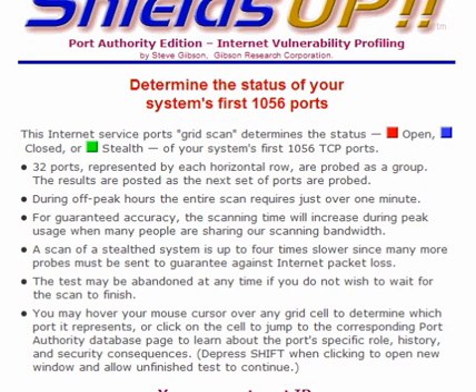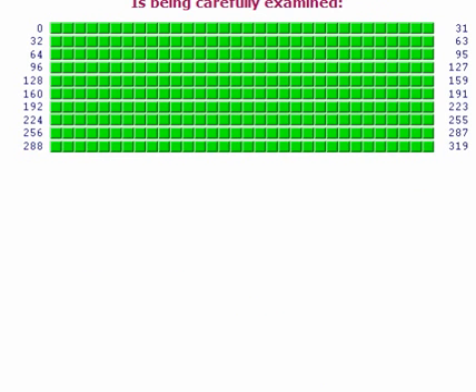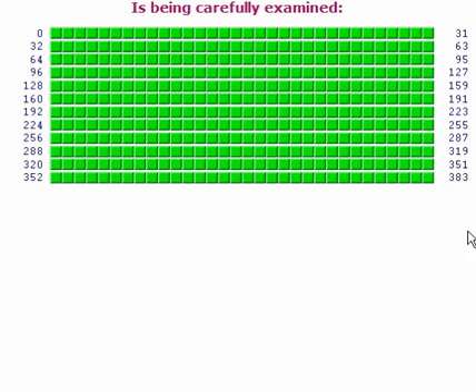Now the Internet Service Ports — this will scan the first 1056 TCP ports and probe them. This will take about a minute, but it also depends on the speed of your connection and how busy the servers are. As you can see, it scans down through.